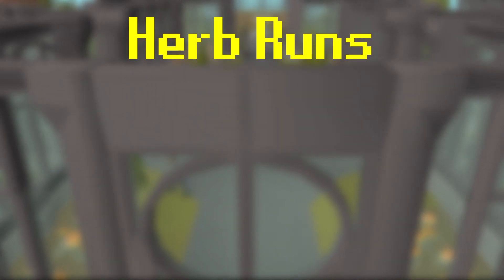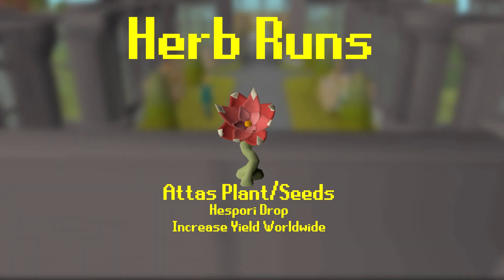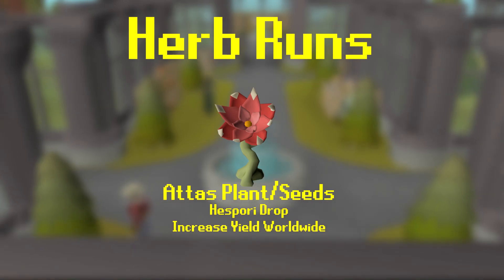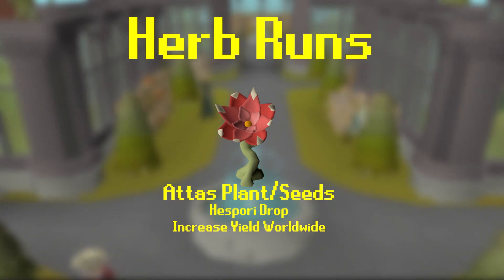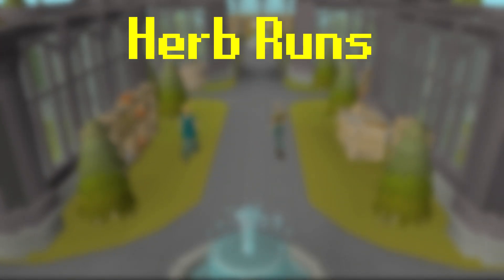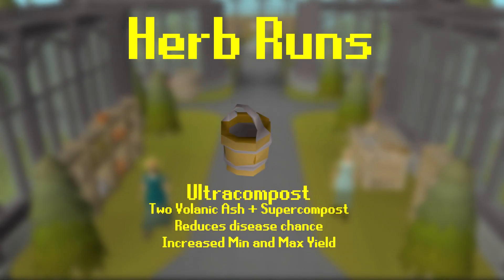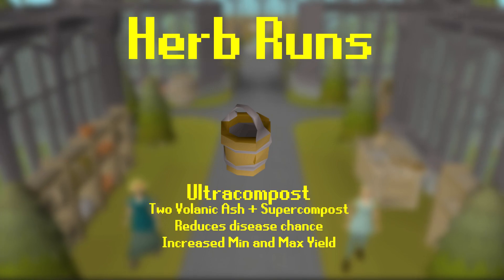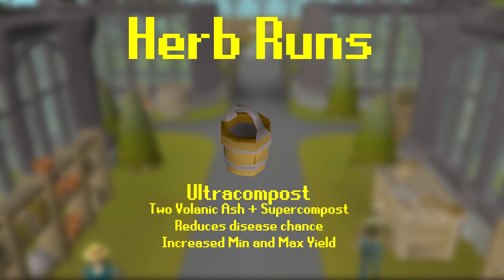Additional upgrades you can unlock include Attas Plants, which are acquired from killing Hespori — a plantable farming boss you can kill around once a day. Farming Hespori is a great habit to get into if you're a low or mid-level account, because it's great passive farming XP and you get a chance at getting special seeds. Ultra Compost is also pretty much a must-have, as it increases the minimum and maximum yield from herbs, and greatly reduces the chance of your herbs becoming diseased and dying.